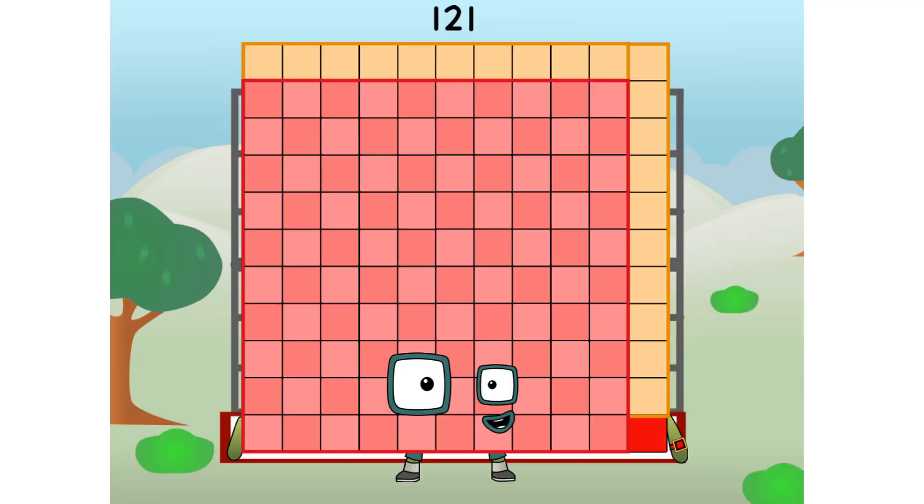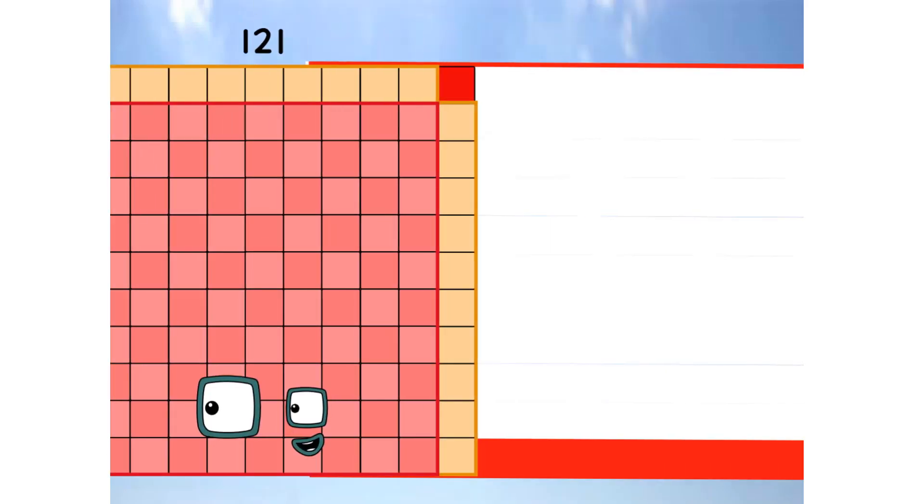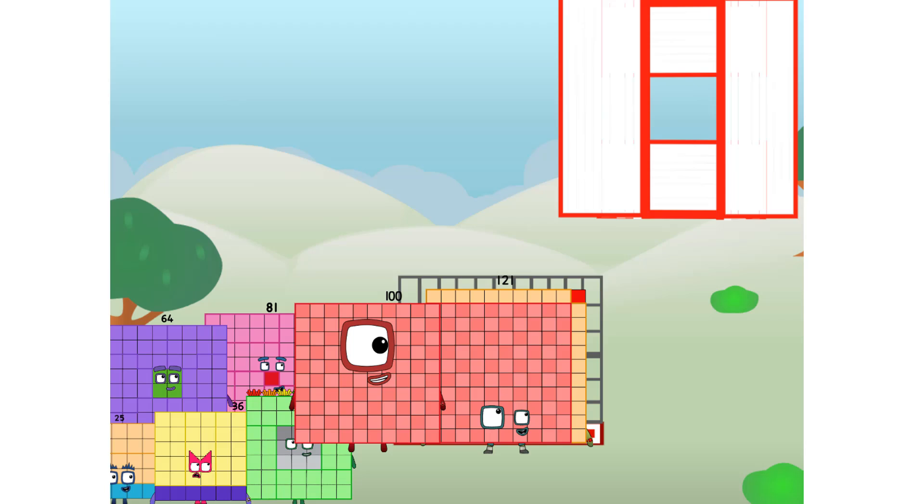121 commencing football test flight. All systems checking out. 11 by 11. Wish me football. But I did just invent the square football. Guess you've got to give it a go to get football-y.